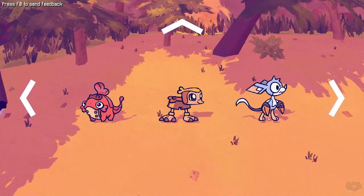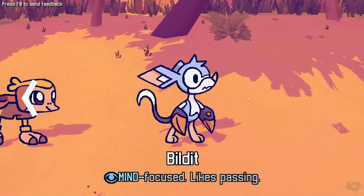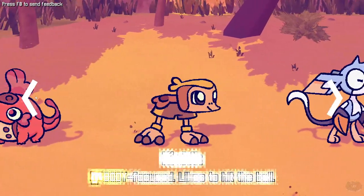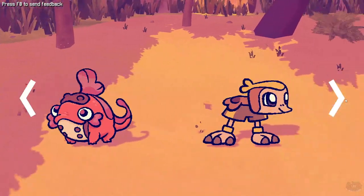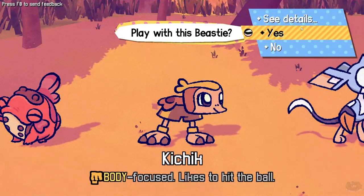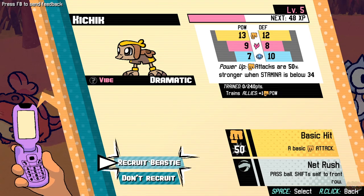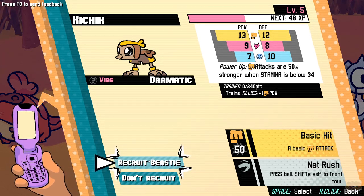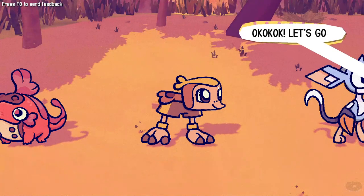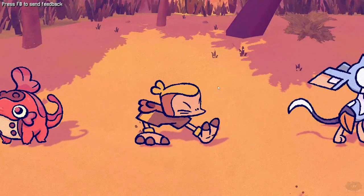I kind of like the bird hands, but I feel like he's going to pop the ball. Mind focus — likes passing. Body focus — likes hitting the ball. Spirit focus. Let's go with body focused. Let me see all the details. Pass ball, shift self to front row — a basic attack. Trains ally plus one power. He seems a little more well-rounded. I like that. Okay, let's go.